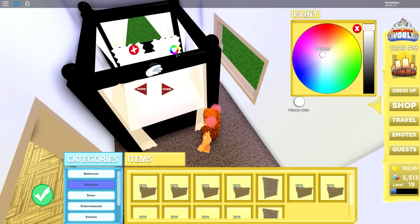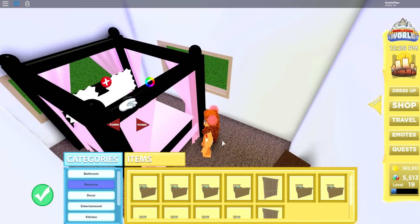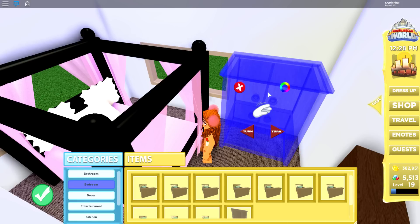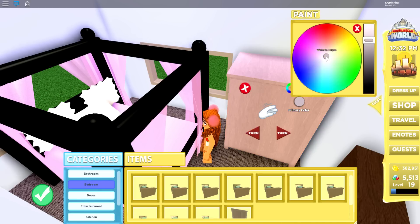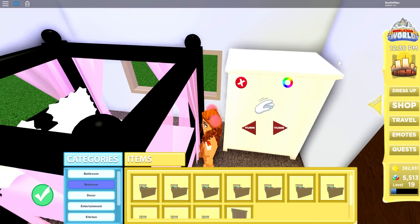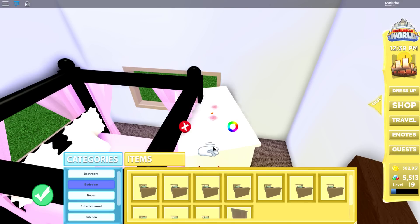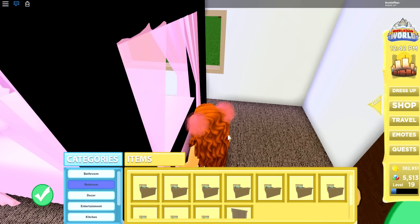This might be a little bit too big for the bedroom, but it doesn't even matter. I want to make this a really pretty peachy color — kind of wish we could change the black, but it's fine. A lot of furniture usually does tend to be just white, so it's nice to see a little bit of a difference. As I say it's nice to see different colors, I go ahead and pick white.